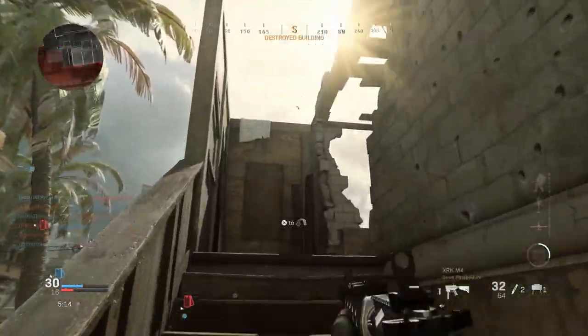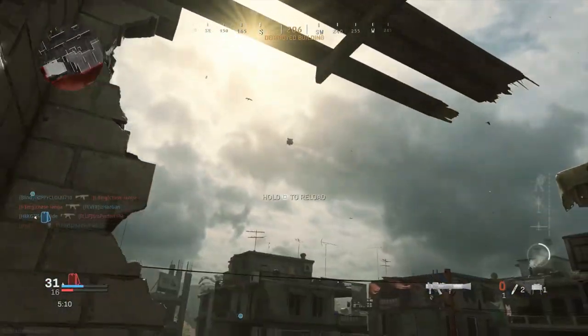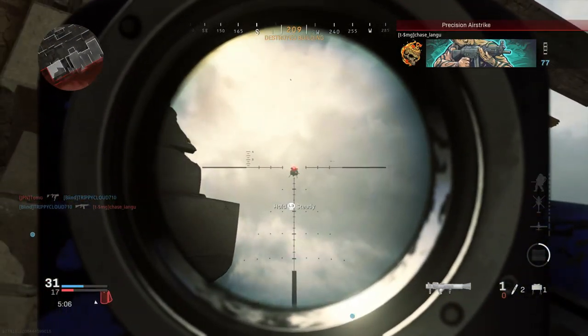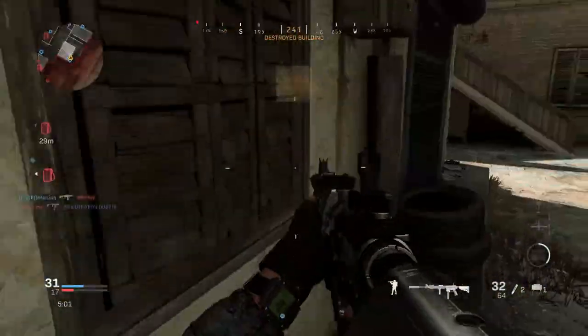All right this is it guys, this is it, we're gonna try this again. Please, please, don't — campers right here. Good. All right, please give it to me. May I please destroy this? Please don't do this to me. All right, I got it, I got it — did I get it guys? Please, that's the question. Foliage!